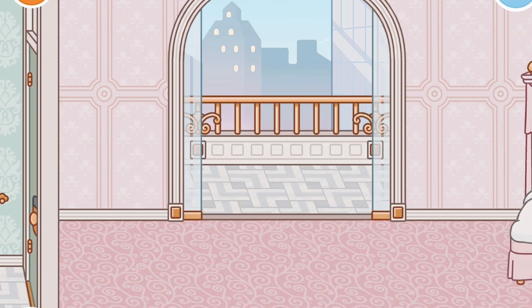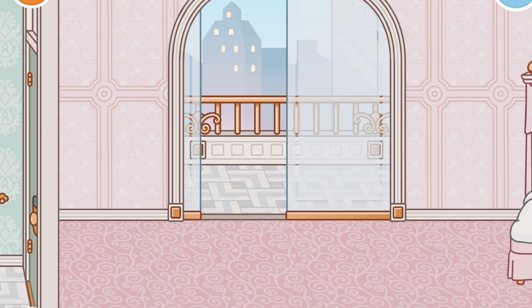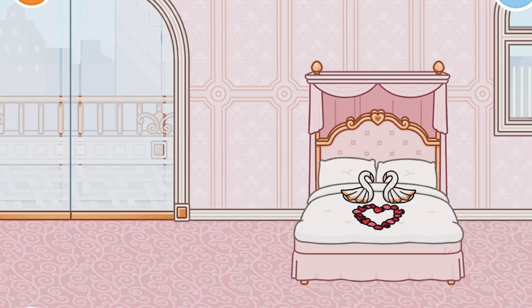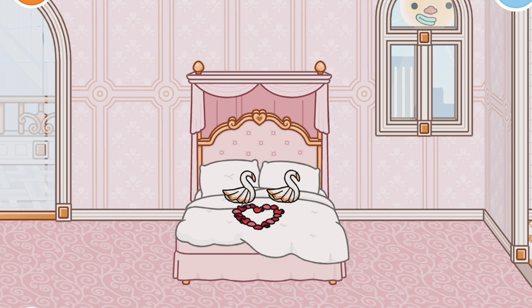We have some nice fancy doors to the balcony — I'm living for these balconies! We have a cute little princess bed and some cute rose petals you can put on the bed, and then we have some swan towels. I thought these were decorations — it's a fancy hotel so I guess that makes sense.